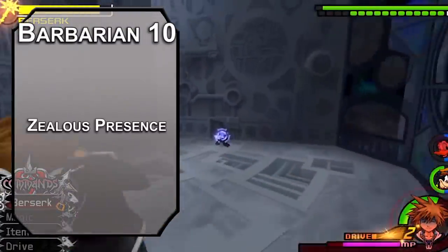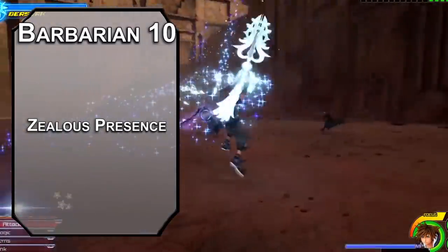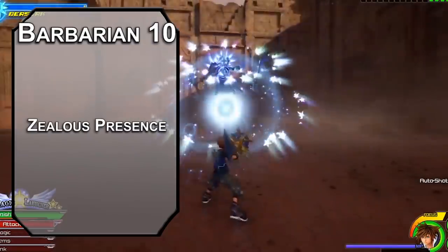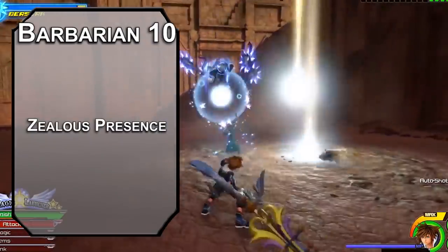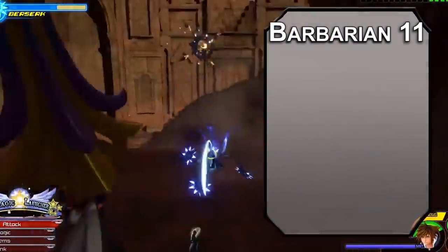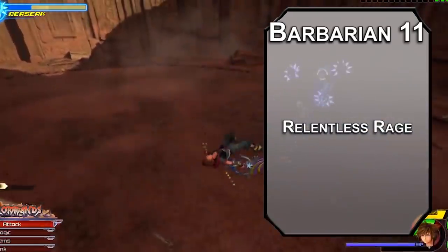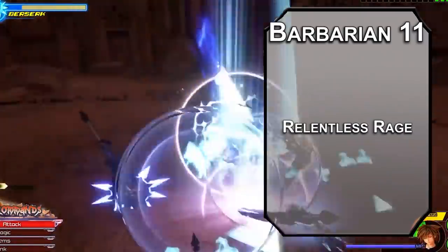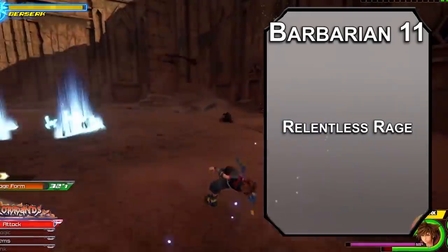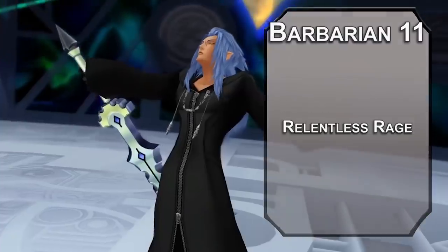Tenth level zealots get zealous presence, letting you give 10 allies advantage on their attack rolls and saving throws for one turn, once per long rest. Ideally it would be 12 allies, but Xehanort's favorite Xehanorts are being held off for the final battle. Eleventh level barbarians get relentless rage — if you drop to 0 HP while you're raging, you can make a DC 10 constitution saving throw, and passing it, you're at 1 HP instead. This difficulty increases by 5 each time you use it, but resets when you take a short rest. If you nap during the daytime, that means you can stay up all night stargazing and not dying.